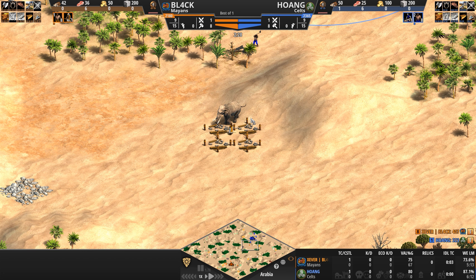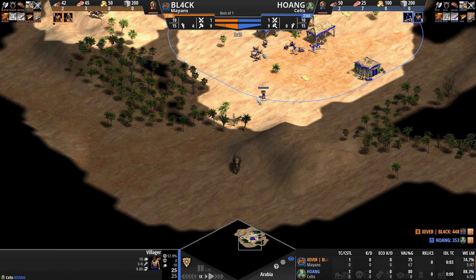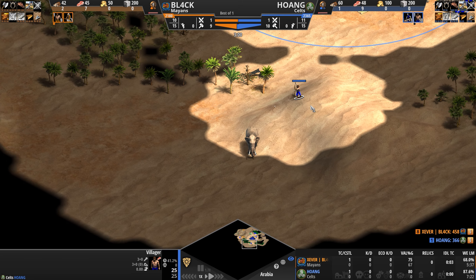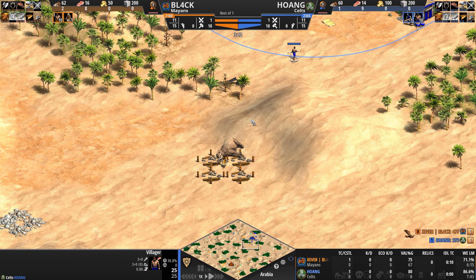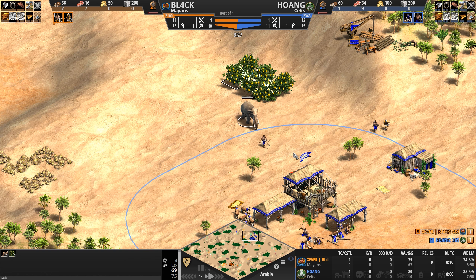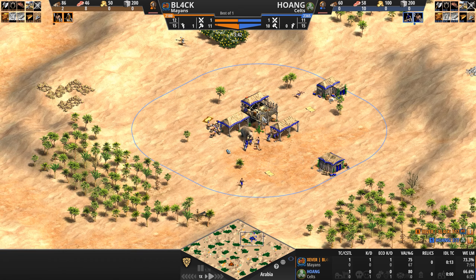Oh my goodness, BL4CK — no moss growing under his feet — he's already here laming Hoang's elephant! Does Hoang know the elephant is here? Yeah, he's seen it. It's twitching, it wants to attack. He's gonna move forward and see that he's getting lamed. He must be wondering why the elephant isn't moving. Black coming out with the big baller moves right at the start of the game. Hoang pivots to the elephant to the north — he must suspect something is up. At the same time, the eagle scout gets a villager.